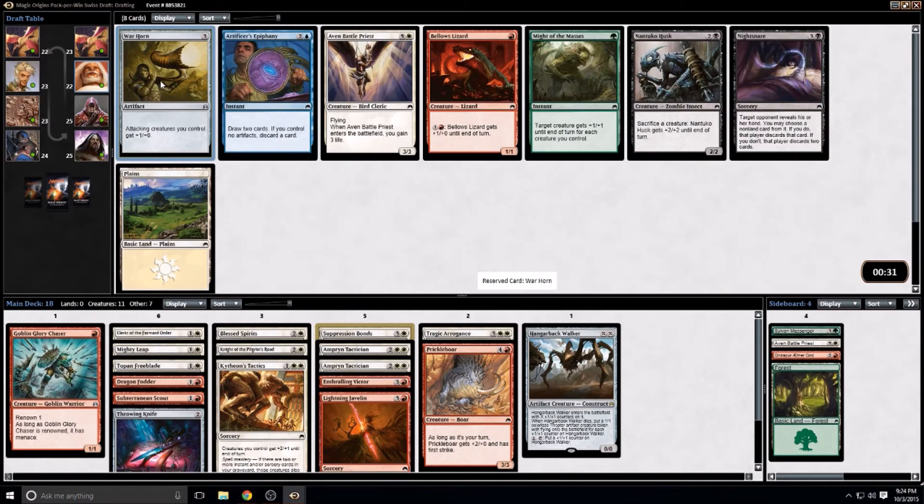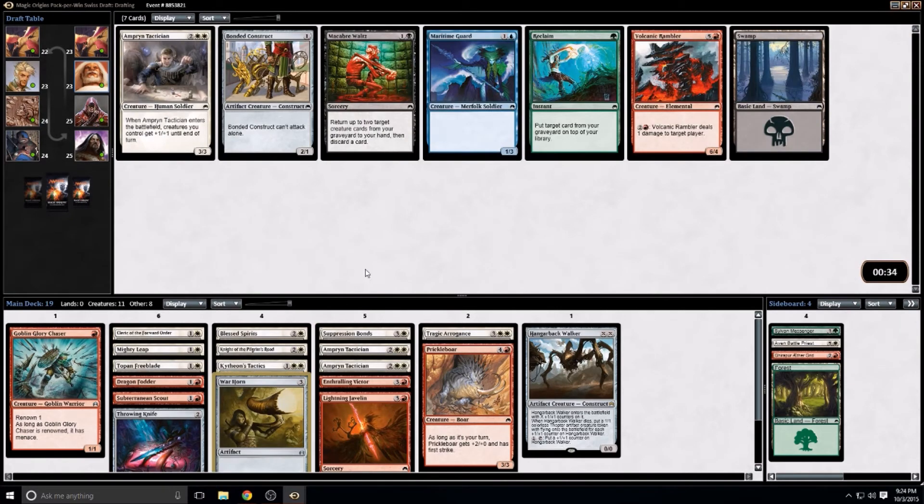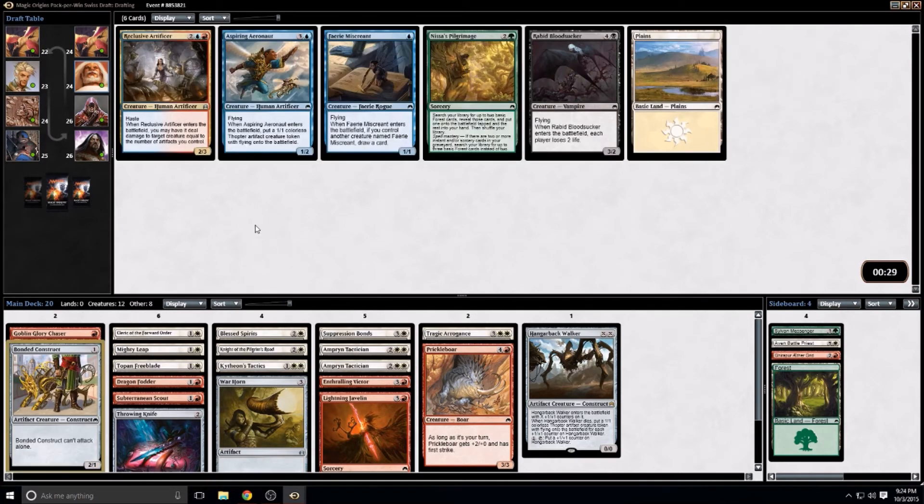I'm going to take the Warhorn — I actually think I may play it in this deck. I don't think a third Amperin Tactician is something I want over a Bonded Construct; I'd rather get out early and get something done. I will take the Artificer.